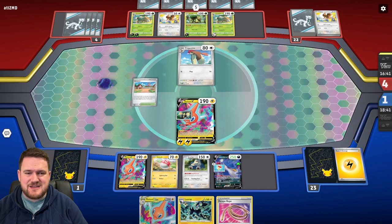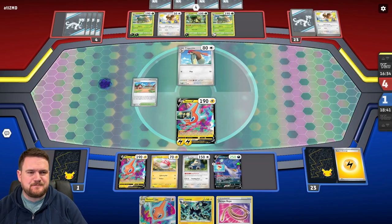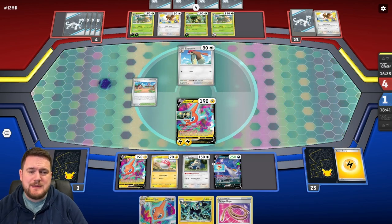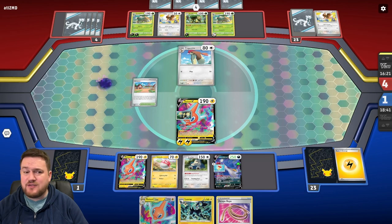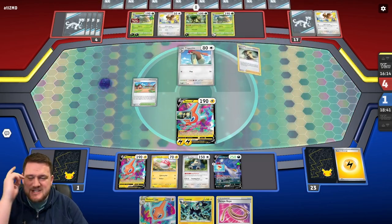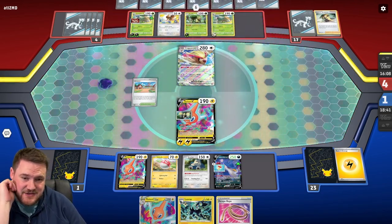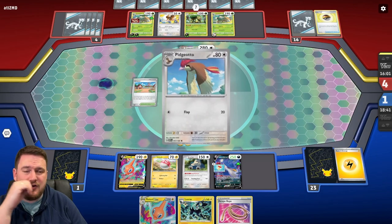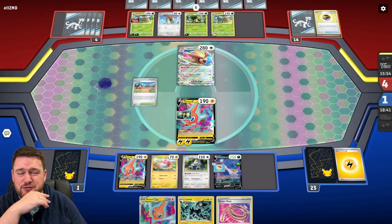We pretty much just need to throw this Voltorb into the active and hope for the best. Maybe we can throw the Snorlax into the active because we've got the Escape Rope. The knockout should be doable with any one of our Pokemon, but losing this Rotom V is actually quite a concern. A Cynthia's Ambition from our opponent — that is a massive hand. Also a Pidgeot V-Star. Right now if we win next turn, we win, but if we don't, our opponent is going to get the win. To be honest, off the top deck we probably just need to draw a Professor's Research — that's pretty much the only card that could help us here.